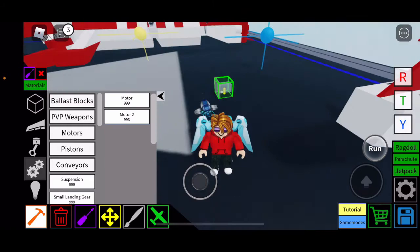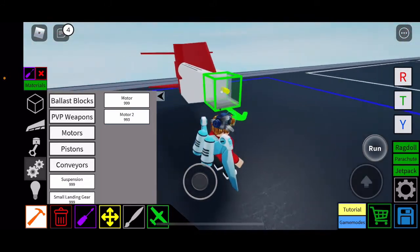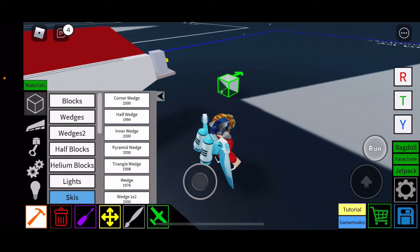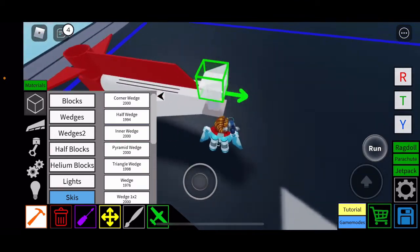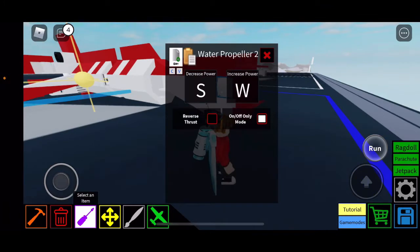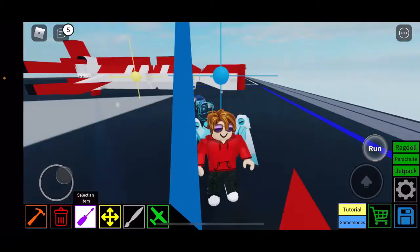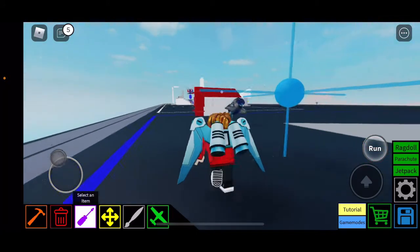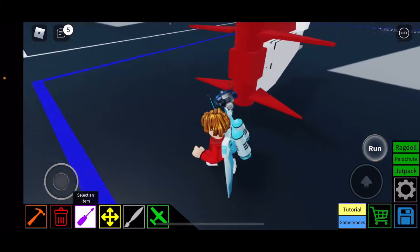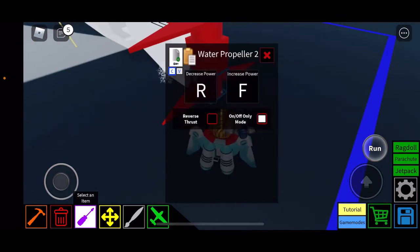Now we get onto the actual big parts. We're going to want a motor 2 facing forward — place that there. Then put a half wedge on top of it. For the water propeller 2 controls, set them to on/off only. For both propellers here: R is decreased power, F is increased power — one of them does not have reverse thrust.